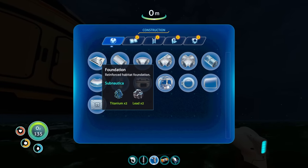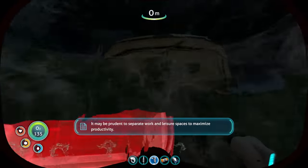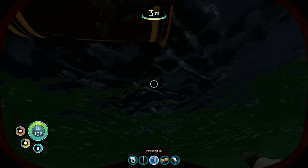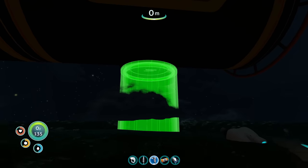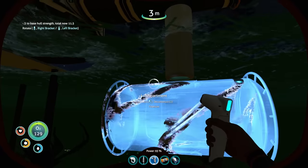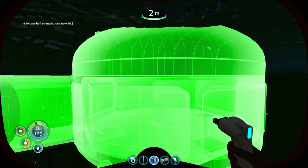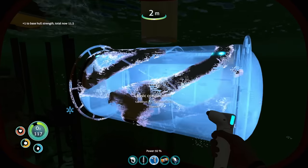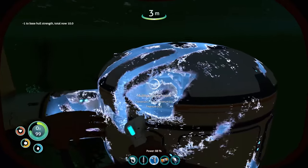We need to make sure we can attach it out and down into another multi-purpose room. We'll get that one, then we need a ladder, then another hallway, then a multi-purpose room. That's not quite underwater enough - let's go down one more. There we go, now that's more underwater.